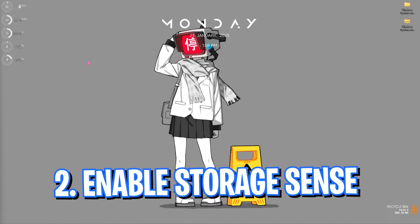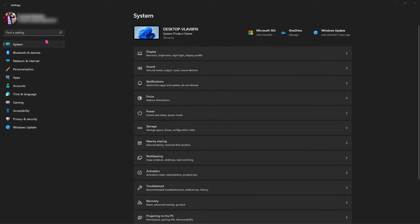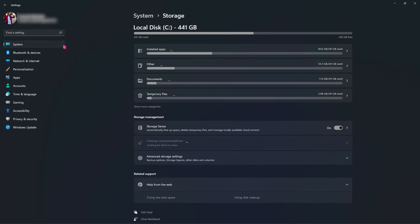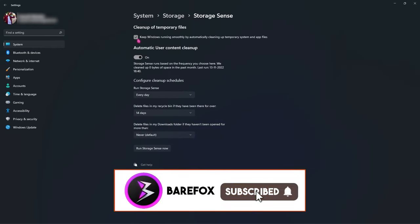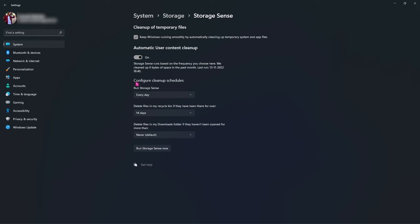Step number two is enabling storage sense. Go to Settings and search for storage sense, then go to 'turn on storage sense' and make sure it is enabled. Go inside it and click on 'keep Windows running smoothly by automatically cleaning up temporary system files.' Under configure cleanup schedules, click on 'run storage sense every day' and 'delete files in my recycle bin every 14 days.' Then click 'run storage sense now' and leave it.